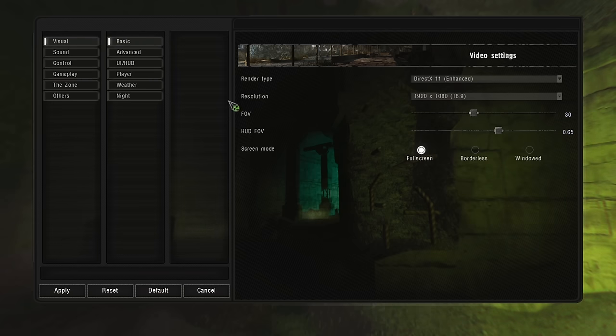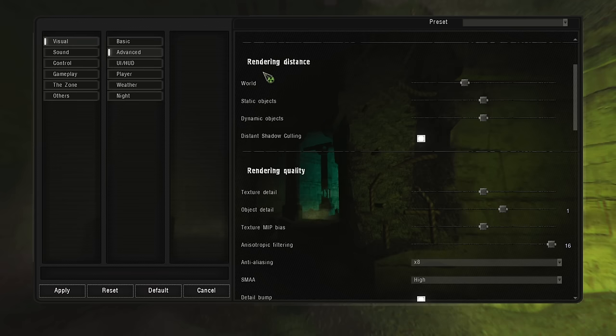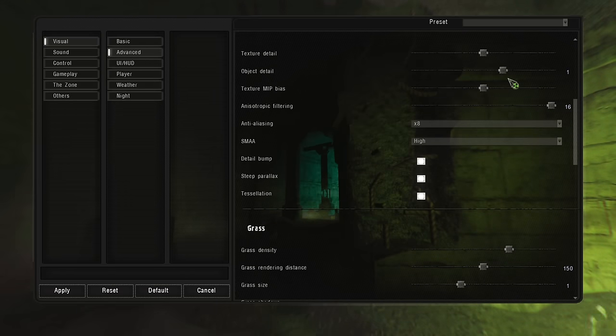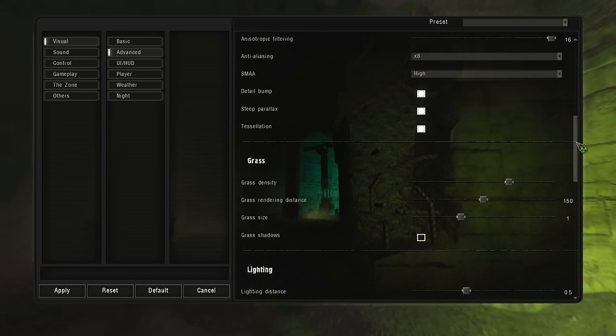Now in-game, let's go through my settings quickly. These are just the basic visual settings — not much to see, mostly default. Advanced settings: rendering distances — world set just under half, static and dynamic objects at half, shadow culling off, which improves performance by removing distant shadows you won't notice. Rendering quality: texture detail at about half, object detail at one, texture MIP bias at half, anisotropic filtering at 16x, anti-aliasing at 8x, SMAA at high. Detail bump, steam parallax, and tessellation are all checked — they improve the game's look without too much of a performance hit.